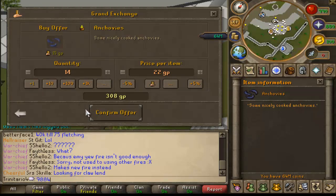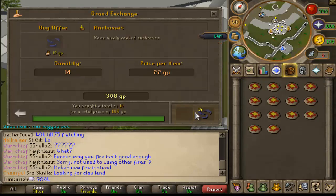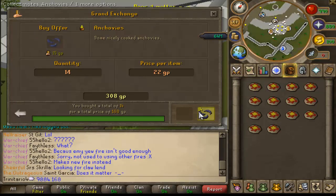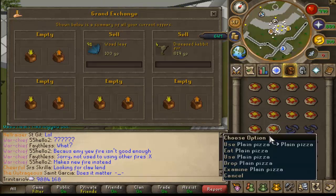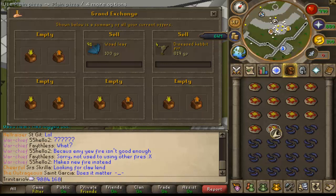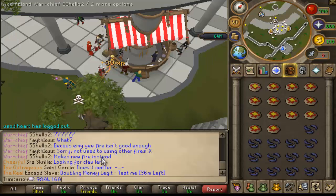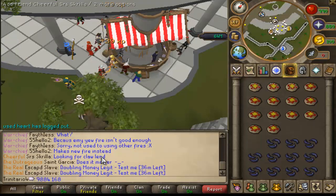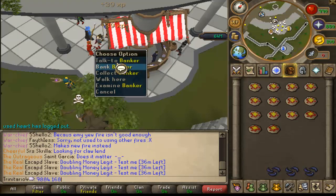Buy your anchovies for around 166 coins each. Now let's make some anchovies pizza. Right-click your plain pizza — if you left-click it you're just going to eat it and you don't want that. Click the pizza on the anchovies, then click 'make all' in the interface. When you're done, bank and get another 14 pizzas and another 14 anchovies.